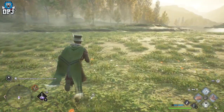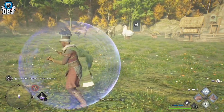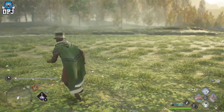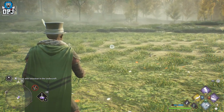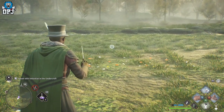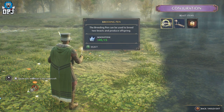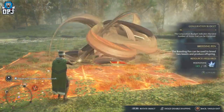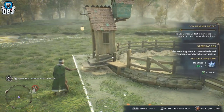Once you complete 'The Foal of the Dead,' you can start the breeding process. You need to spawn in the breeding pen, which is easy to do using the Conjuring Spell. Under beast items you'll find the breeding pen — it costs 15 moonstone to place. You can put it wherever there's enough space in your vivarium area.